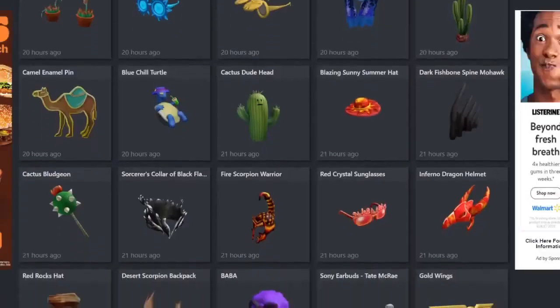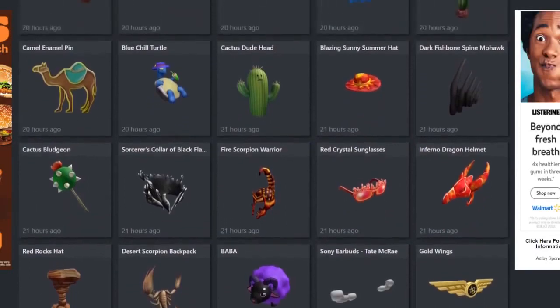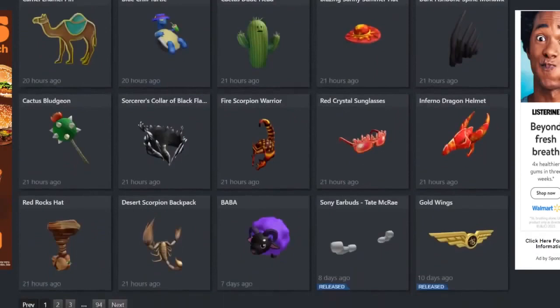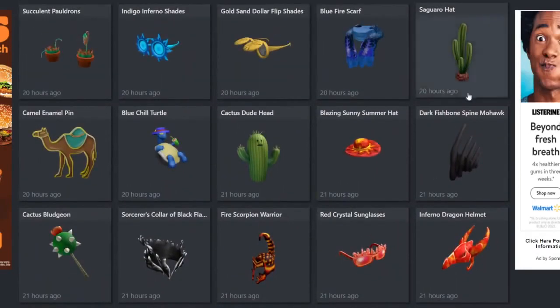Those are the gift cards for this upcoming month in June. I think this is a really great month for gift cards — all of these items look really great. We have some new choices that look really nice, some new retextures, and we don't have any reused ones. So it's pretty cool that we don't have to worry about an item we already own getting more owners. Hopefully you guys enjoyed it, and I'll see you guys next time. Bye!